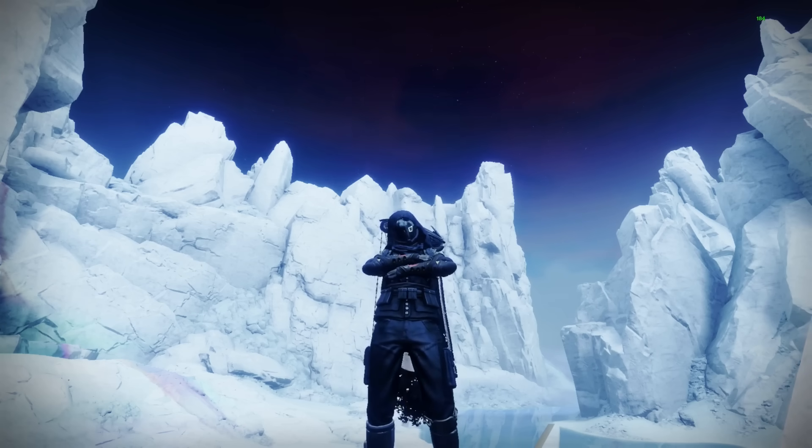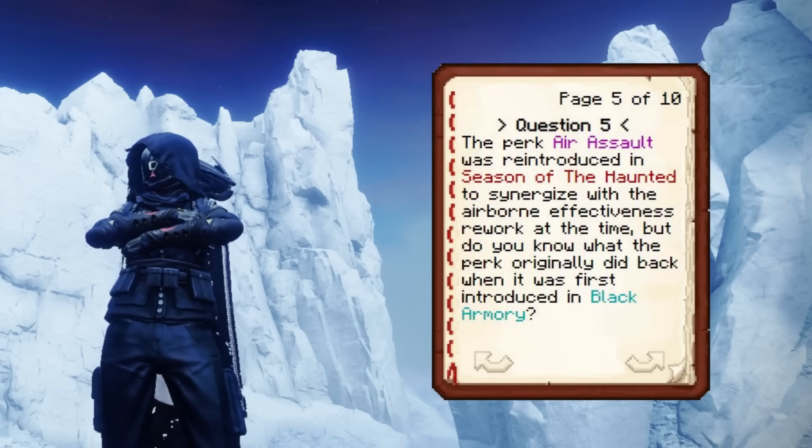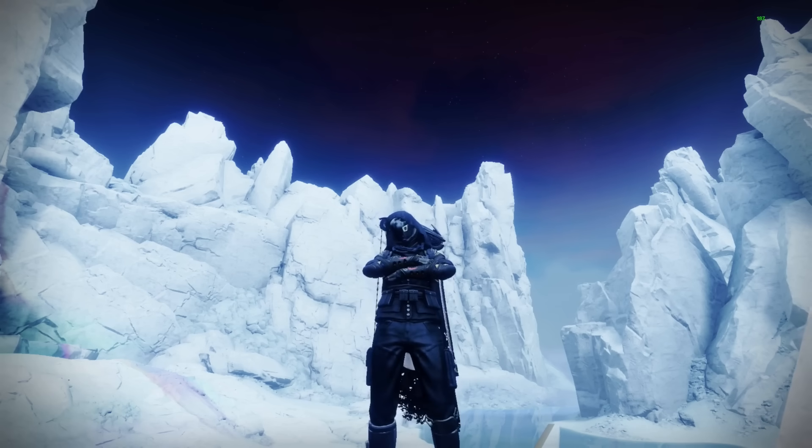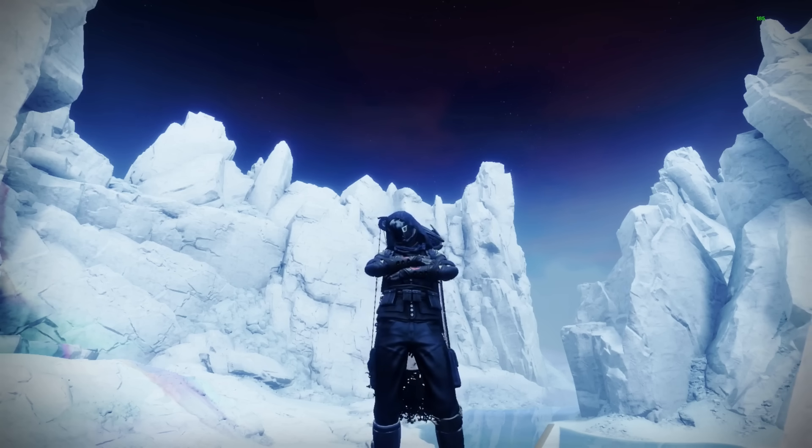Fifth question — this one is a test of time. The perk Air Assault was reintroduced in Season of the Haunted to synergize with the airborne effectiveness rework. But do you know what the perk originally did back when it was first introduced in Black Armory? I want to say it did something with firing rate... maybe reload speed? It actually just gives you a flat handling buff while you're airborne — like 20 to 25 handling. It was really bad at the time because pre-nerfed Quickdraw was still in the game.